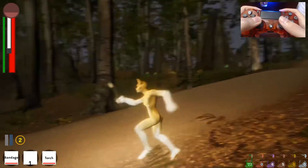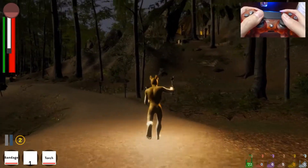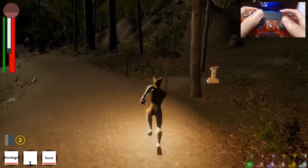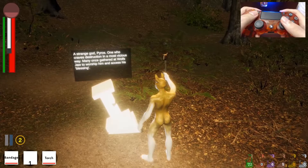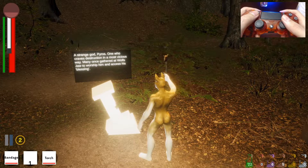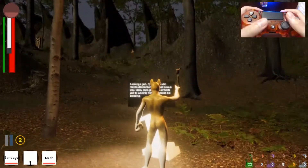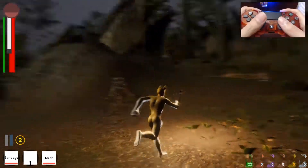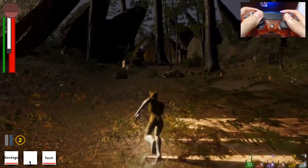There are those bandits over there and that guy's stuck on the wall. But here is a cool place — this was the very first place I put together with enemies. I even made some fun little lore. There's a strange god, Pyrrhos, who craves destruction in a most vicious way. Many once gathered at Wolf's Jaw to worship him and access his blessing. It's a little secret — you can get bombs from him by offering a beast part.